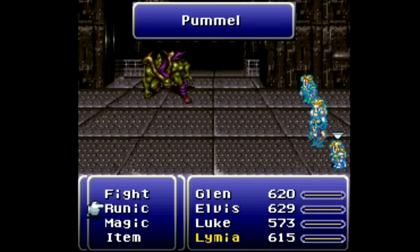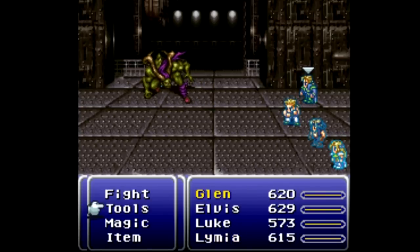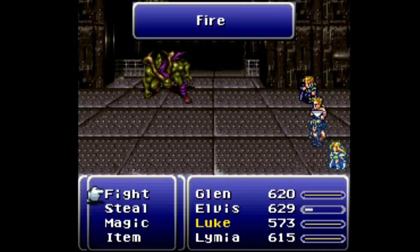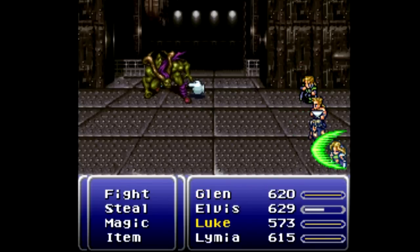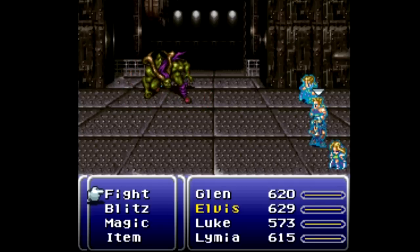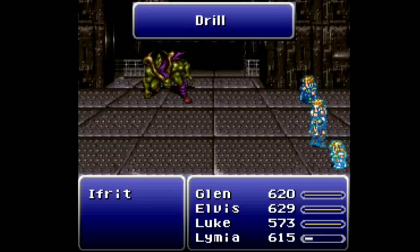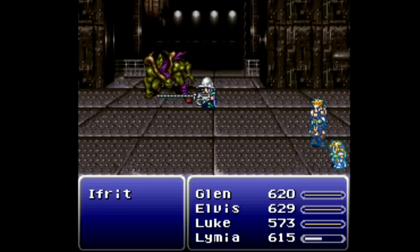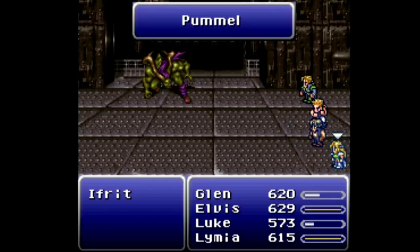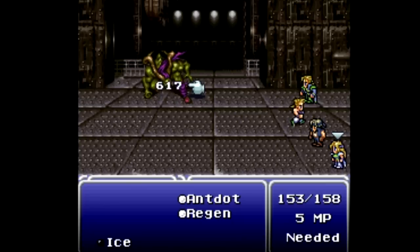Unfortunately Ifrit is going to make things rather difficult for me. I should be able to get the ice off on him. I don't think chainsaw ever hit, so we're going to go for drill. Luke has the blizzard sword on so that he can attack. Unfortunately Ifrit loves to use — sorry, Ifrit, however you say his name — he loves to use fire magic and it will bounce right off us and heal him, but that's really better than it doing damage to us.